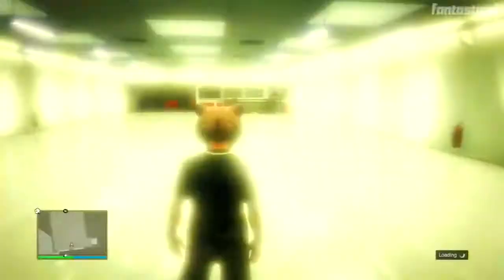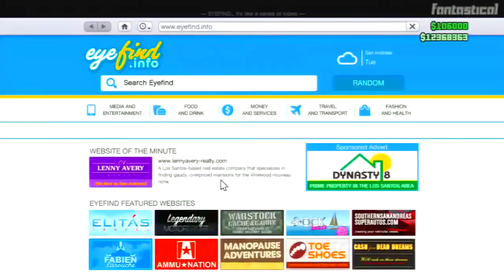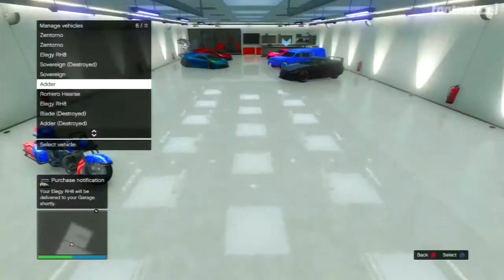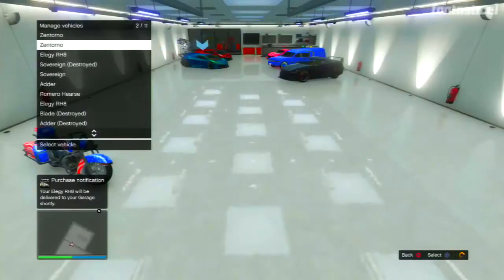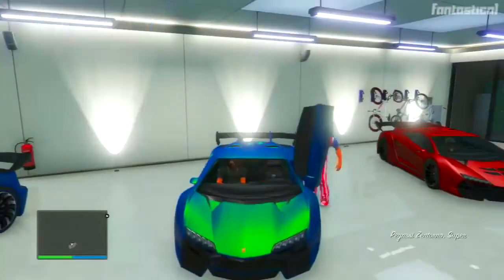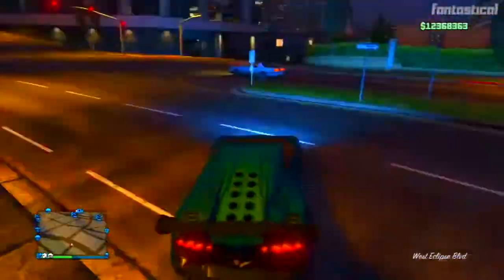Now purchase a brand new Elegy, then go to the blue circle to rearrange your cars and swap out your supercar with the invisible Elegy that hasn't arrived yet. As you can see, it actually duplicated. Now that the car is duplicated, all that's left is to boot your friend out of the car, drive it down to Los Santos Customs, sell it for a ton of money, and then just repeat the glitch to keep making millions.